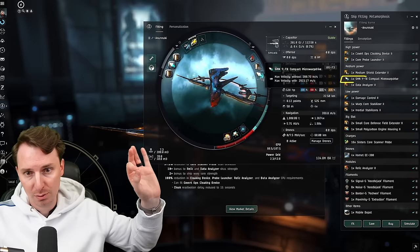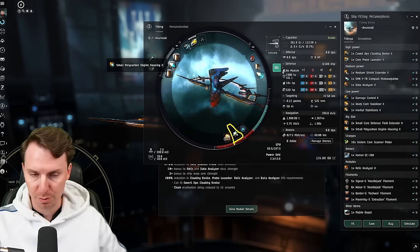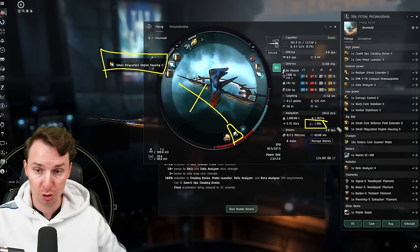A compact micro warp drive — you don't want to go super expensive with these, and they can get expensive fast. We go almost 3000 m/s once we turn this on. For the lows, a single damage control — one of the best bang for your buck low slot modules. We're running an inertia stabilizer coupled with a small polycarbon engine housing in the rigs. Those two combined are going to give you a sub-two-second align time with covert ops. This makes you nigh uncatchable — it is a requirement for this fit.